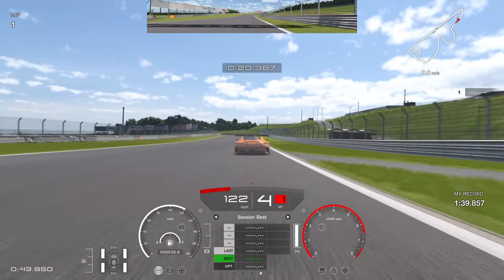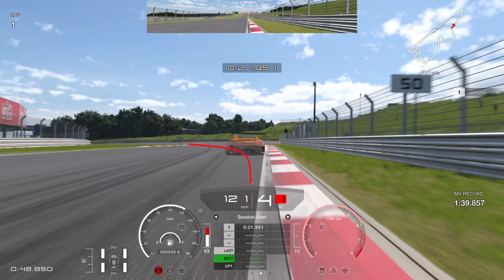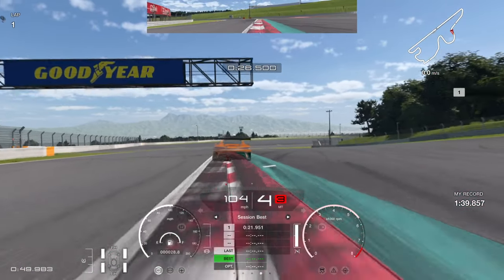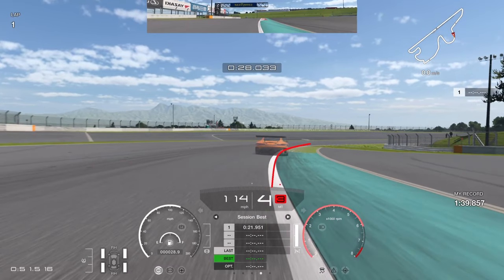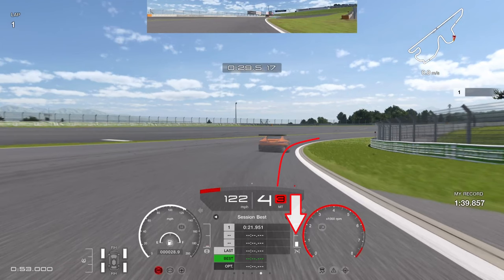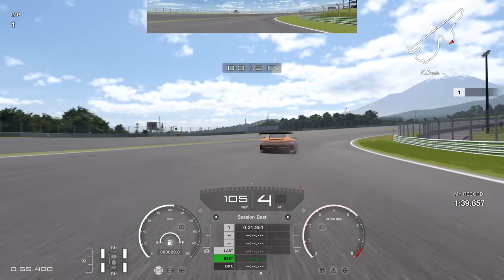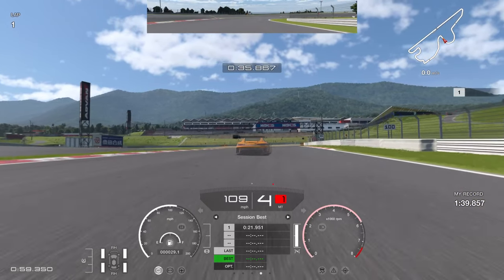Power out into the next left-hander, a very fast corner. Brake just past the 100 board — not aggressive, entering in fourth gear with light braking input, then trail brake off to the apex. Get your left-hand tyre as close to the bollard as possible without hitting it for maximum speed. You can use a lot of the exit curb, but make sure the left tyre doesn't go over the right-side curb and that you're back on track before the curb ends — easy penalty if you don't. Then keep the right-hand tyre all the way up to the white line, lift slightly to rotate the car, tiny braking input to transfer weight to the front, and once the car grips up feed the throttle back on, clipping the white line at the apex.